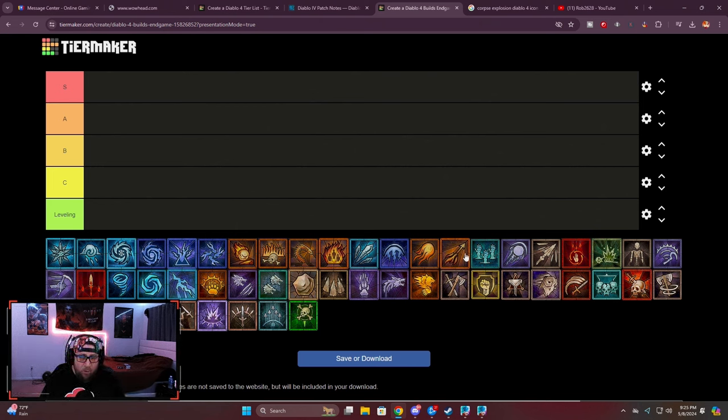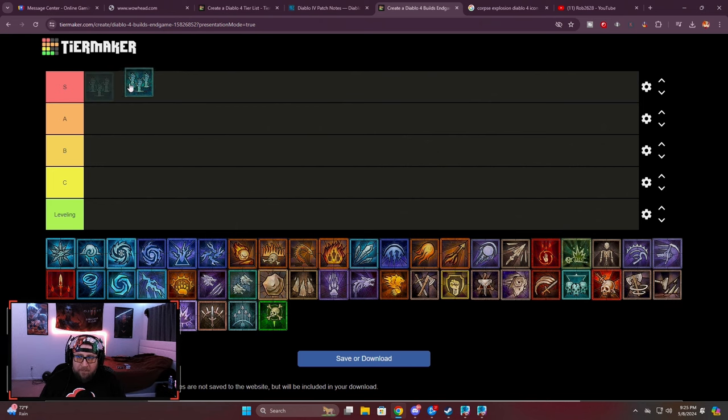Let's get right into it. Necro minions — there's not an actual icon for it so I'm using the undying or grave skill, which nobody even uses — but necro minions is going to be the best build not only for necros but in the entire game in season four. All of our minions have been buffed through the roof and then some — they're super strong.